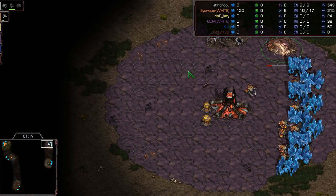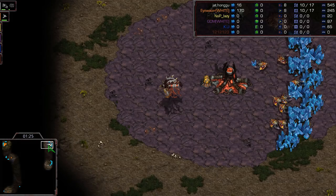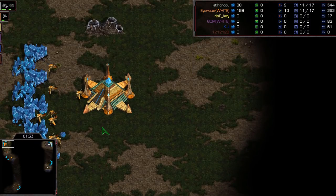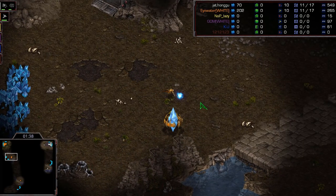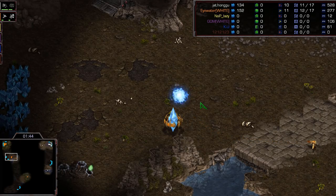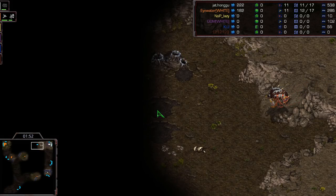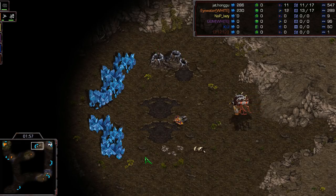This is a nine pool from Larva - actually an over pool, not a direct nine pool. The probe is scouting the wrong way. I was going to throw it on a four-tier just to be safe in case it was an earlier-than-nine pool, but nine pools are scary in and of themselves. The drone is going to go ahead and do a 12 hatch - maybe an 11 hatch. It doesn't really matter all that much at this stage.